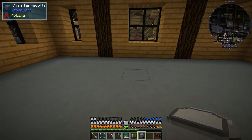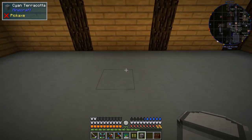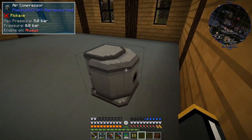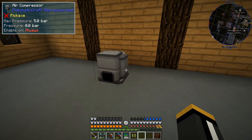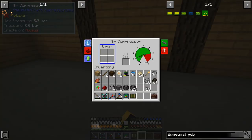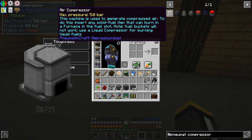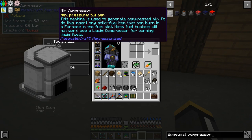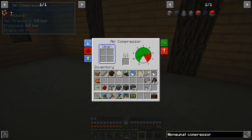First, we have our air compressor. This is what is going to produce pressure for us — this is how we're going to add pressure to our network. This is the most basic air compressor we can make, the first-tier compressor. If we look in JEI under compressors we will see there are a number of different compressors we can make. This one will allow us to produce air pressure using some kind of fuel.